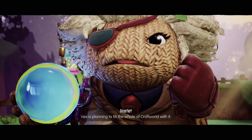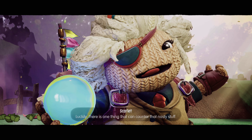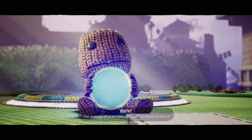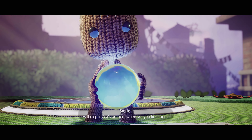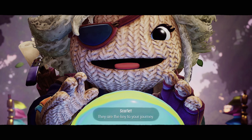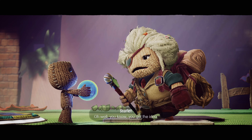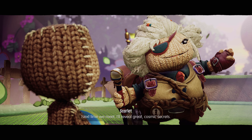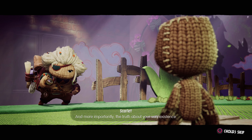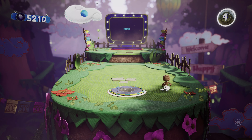Vex is planning to fill the whole of Craftworld with it. He's using it to block the way to the top of the mountain so no one can interrupt him. Luckily, the energy of pure wonder and creativity inside the orb will dispel Vex's barriers wherever you find them. Seek out these orbs - they are the key to your journey, the key to Sackboy's destiny. The narrator reveals her name is Scarlet. Very self-referential, very self-aware.